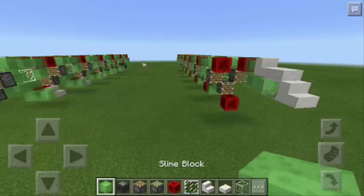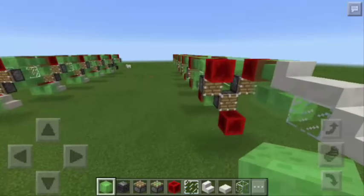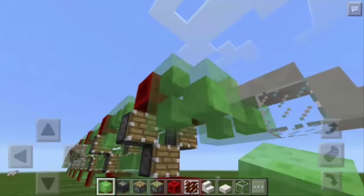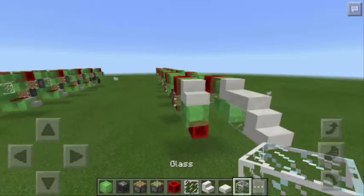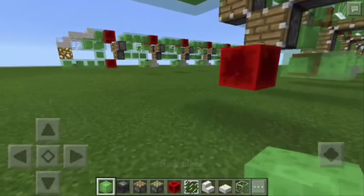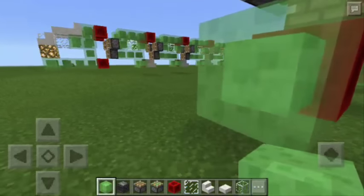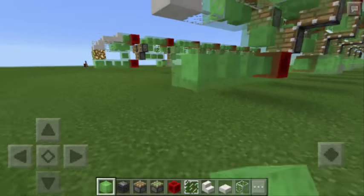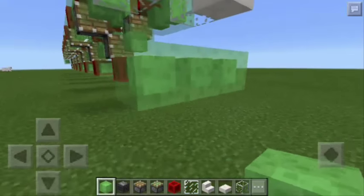Another quartz stair here and we're going to repeat the same pattern here on the left side: 3 slime blocks here, another quartz stair, glass block, quartz slab, and quartz stair. Now here below, we're going to put 2 more slime blocks just like this and 3 more going this way, with 2 more on both sides.